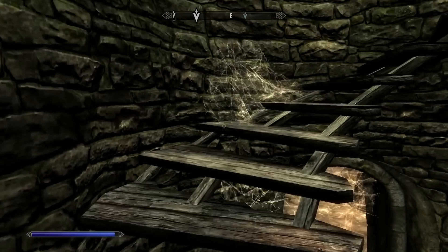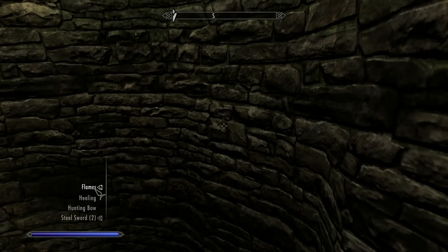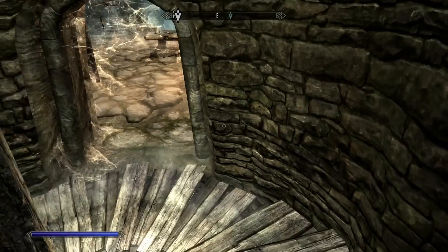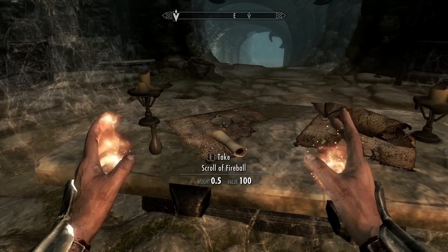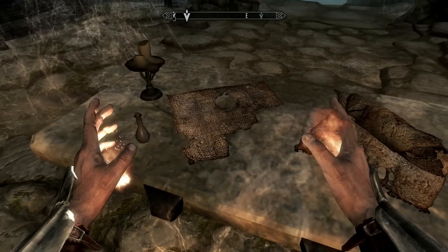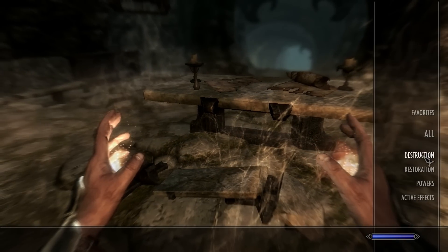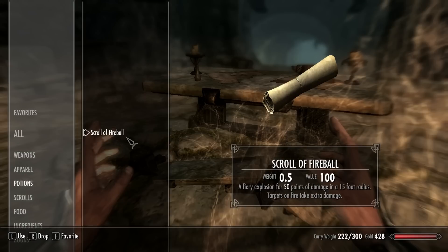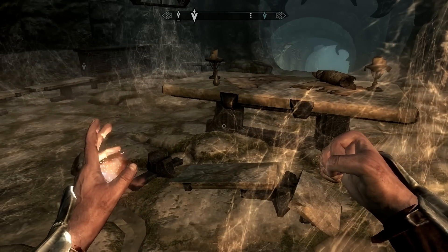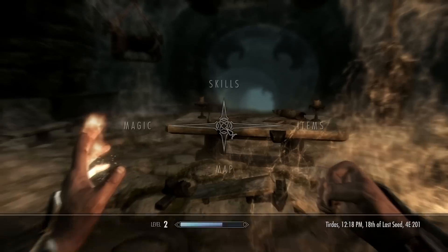Wait a sec — I can have two flame hands. Let's try that out. Here we go. Amazing — I can combine them now. Scroll of Fireball — here we go. Nice. Finally, let's pick it up. Magic. I have to read it first. Scrolls — Scroll of Fireball. It's like Oblivion — I can only use it once and then it's gone. I'll keep it for now.